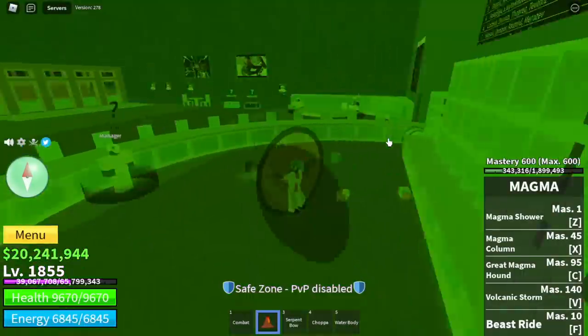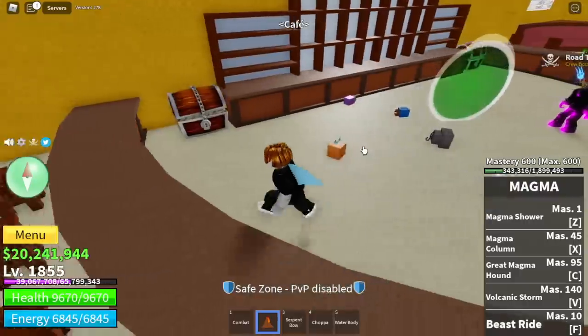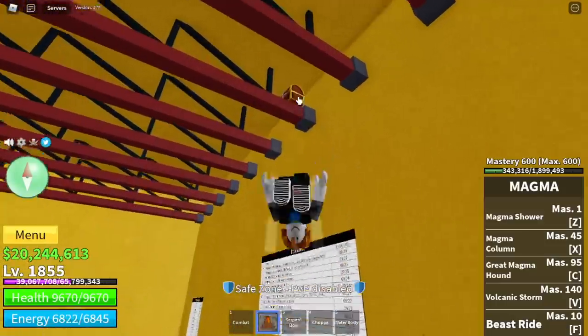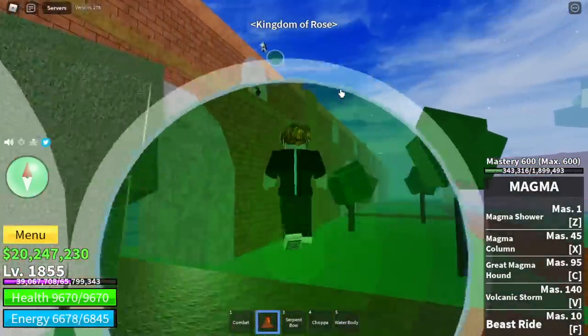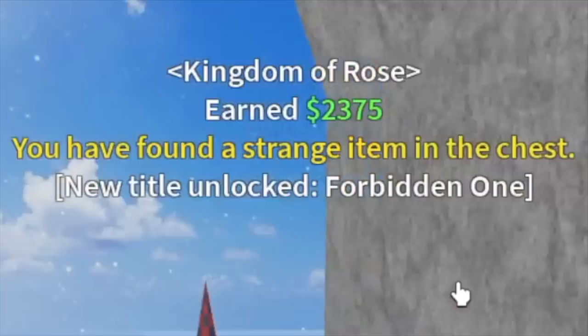Next up, we went to the cafe. There are 3 chests here in the cafe — let's get all of those. You can still check all the fruits there as well. We still didn't get it from inside, so we went outside. And finally, we got the Fist of Darkness!